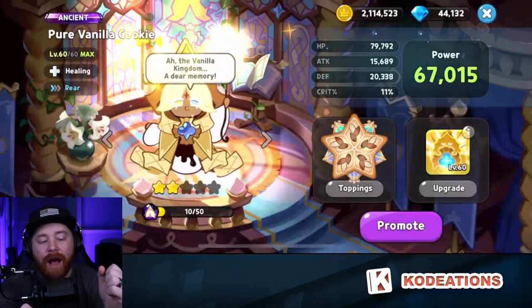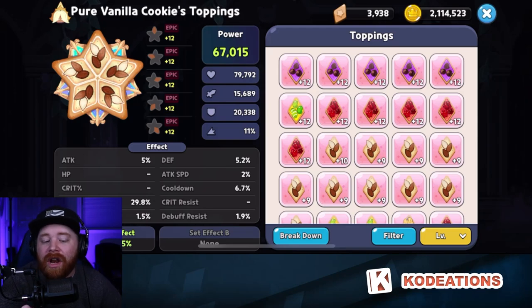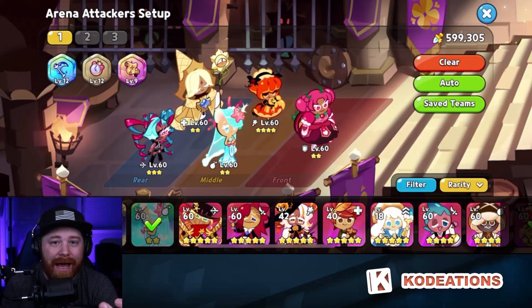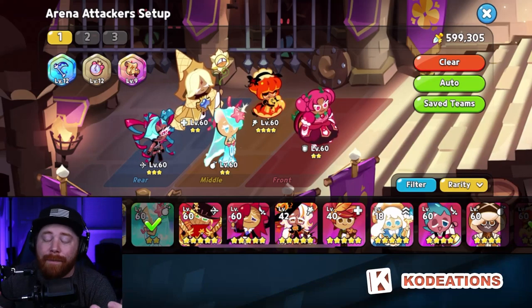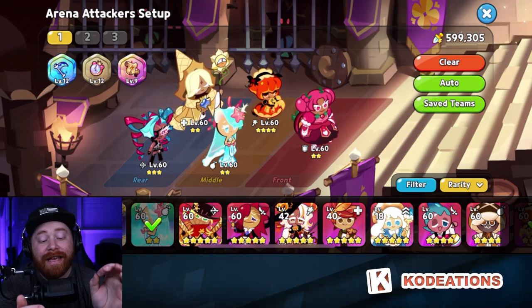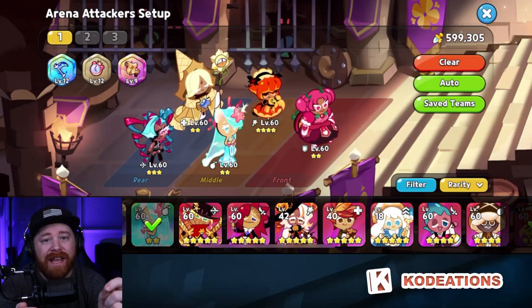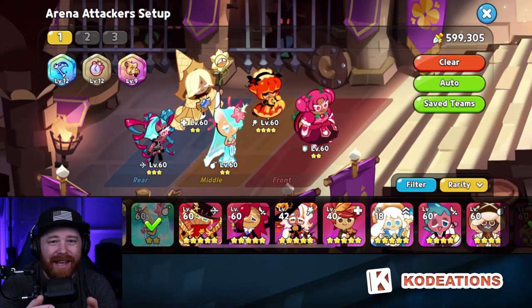Last but not least, Pure Vanilla Cookie needs those solid almonds. Additional damage resistance on Pure Vanilla is what you need at the top ranks of Arena. Some people argue you don't need a full set of solid almonds, but from my experience at the top ranks — if you do not have a well-built Pure Vanilla, it's going to get sniped and die. Whether it's Raspberry, a backline unit, or a scam comp, if you're not running solid almonds he's going to die. Really hone in on getting additional damage resistance, cooldown, and everything else via substats.